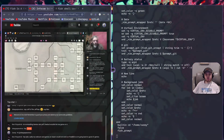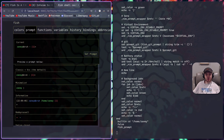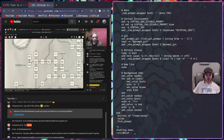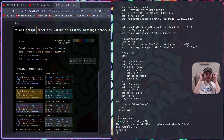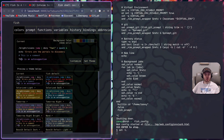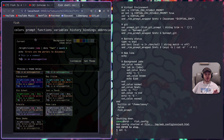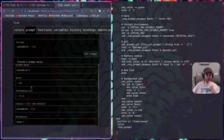Fish is really nice. Let me close this and run the fish config. You just run fish_config and it pops up. I changed the colors - now everything shows up in Dracula.